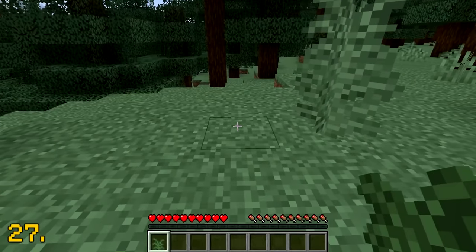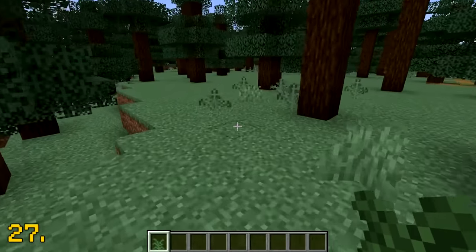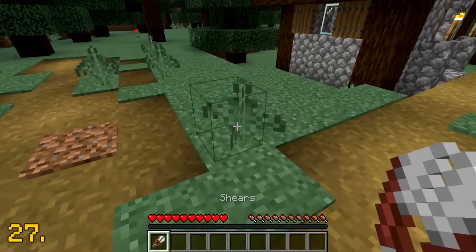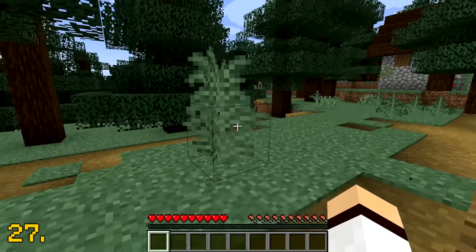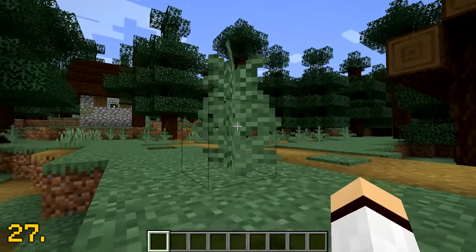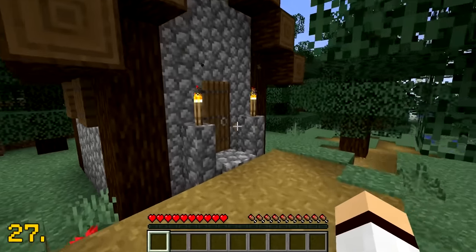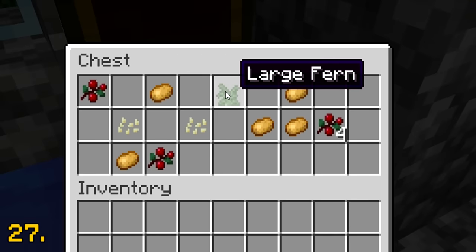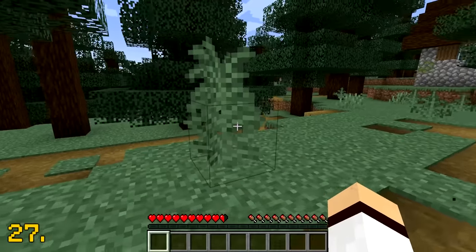What if I told you the large fern block was extremely rare? Regular fern can be obtained easily within a taiga biome with some shears, but to find a large fern, it's a lot more challenging. The only way to get a large fern is within a taiga village, and you then have to be lucky enough to find it in a chest, as it only has an 18% chance to spawn there. Who would have thought this weird grass block would be so hard to find?